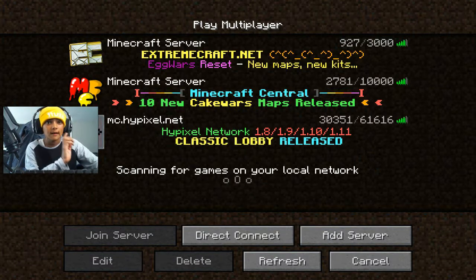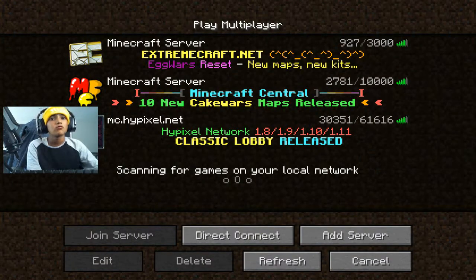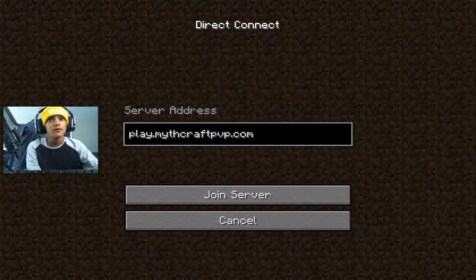And you can see it's here now — Hypixel is showing up in the list. That's how you add Minecraft servers. If you just want to directly connect, you can just type in the server address without saving it.